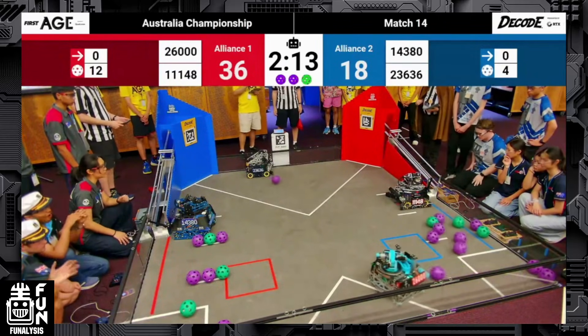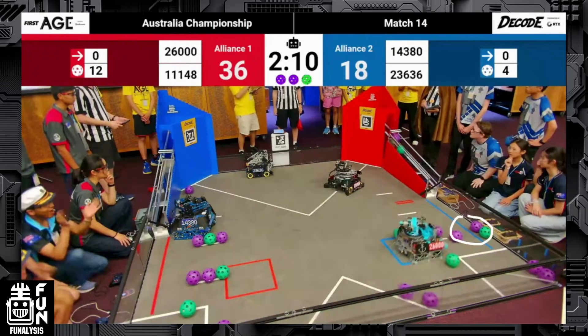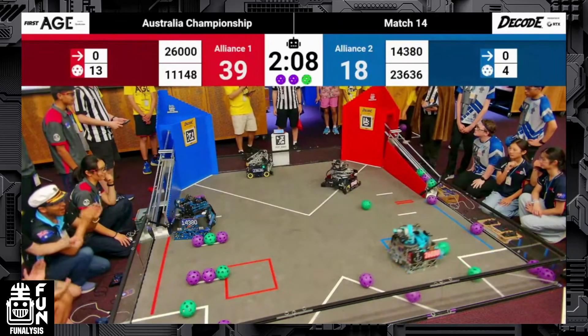It seems like every cycle we see with Theseus in this autonomous section, we feel like it's going to be their last, and then they go in for another. We see them trust their intake, being able to intake from a clump of artifacts, which is super impressive in terms of the vectoring and how consistent their autonomous was at Australian Nationals. We'll see them get three artifacts no matter what order the artifacts are in. The next thing I want to point out is how consistent their shooter is — if you watch where in the goal the shots are landing, they're almost always landing at that same spot, slightly bottom-middle to the right.